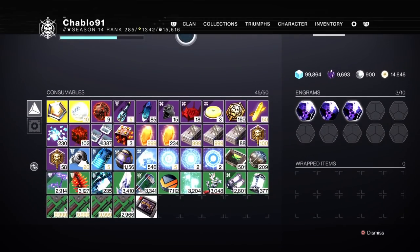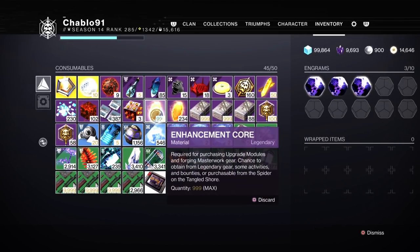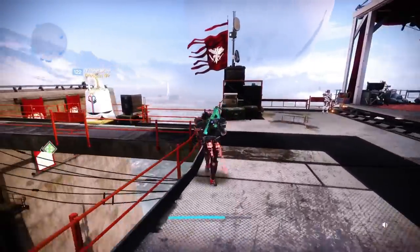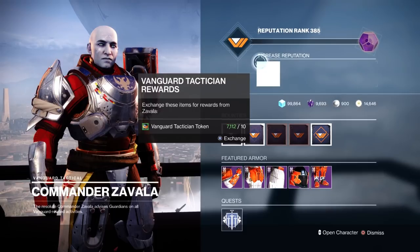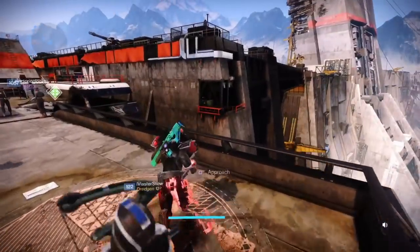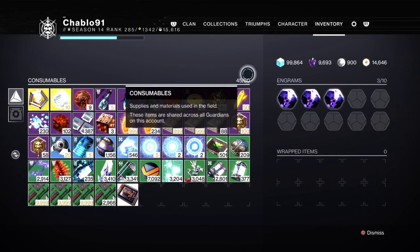The next thing you want to be concerned about is your masterwork cores and your ascendant shards. I've got about 1,200 cores. I've spent a lot of cores this season because of Vault of Glass — I've masterworked a lot of weapons and armor from there. But just keep an eye on your cores, you can get cores from pretty much anything. Also, Vanguard tokens are being done away with, so you need to look at how many tokens you've got and literally just spam them. 90% of what you get will be deletable, but keep an eye on any god rolls you get.